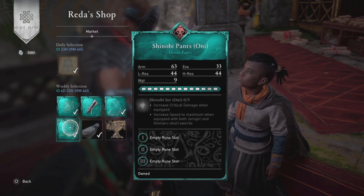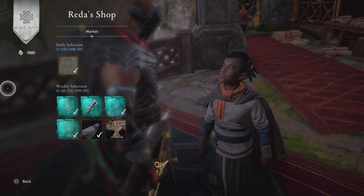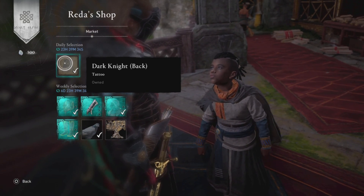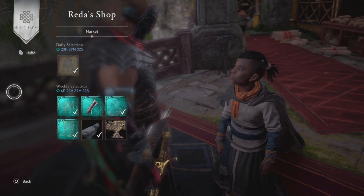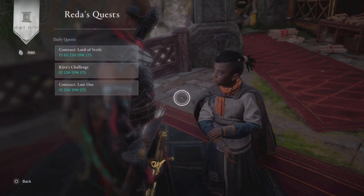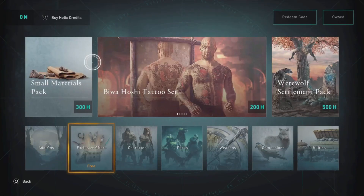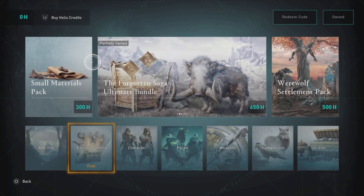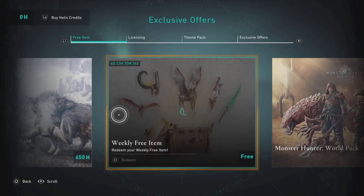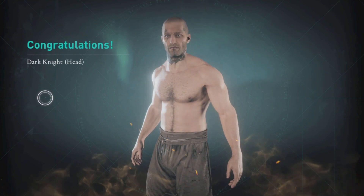The pigeon raven outfit for 150, shinobi pants oni for 120, so already looks like a great week especially if you don't have any of those things. A dark knight back tattoo for 35 by the way. All I need is the steampunk gloves, so that's what I'll be getting. As far as contracts go, we have Lord of Strife, Kiara's Challenge, and Last One. The freebie is a dark knight head tattoo for 35 opal - nobody asked for that.